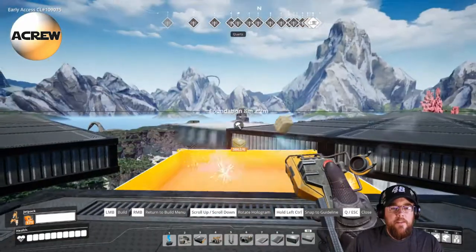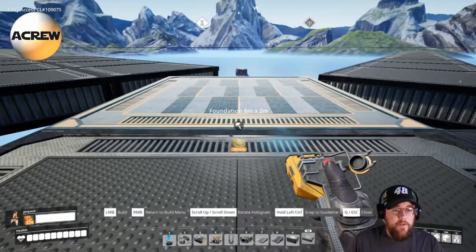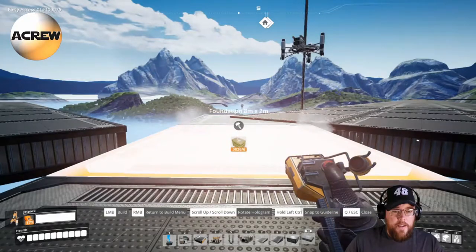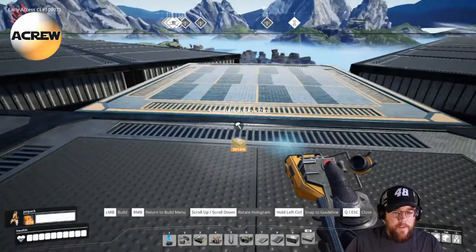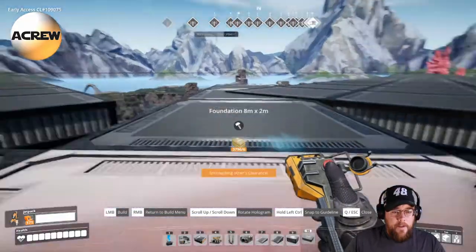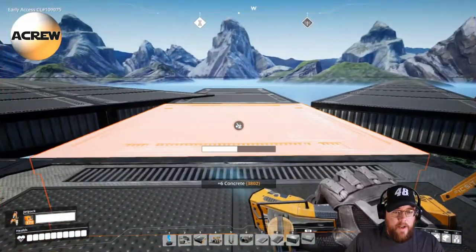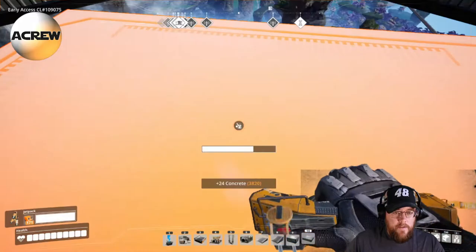I like to go three platforms out. Just continue to scroll and turn your character with the mouse — don't use WASD. You can see it lines up pretty good; it's off a little bit but this is as good as it gets, since there's nothing circular in the game yet. Once you have these placed, you should be able to delete the platforms right around it — leave the outside ones.